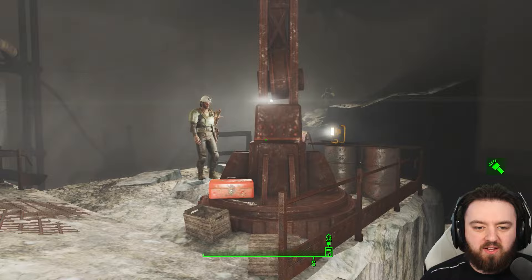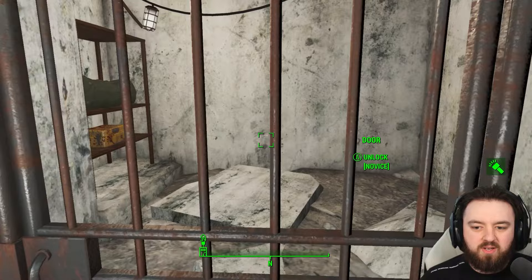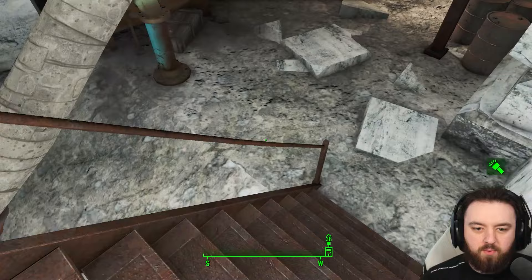Turret control and spotlight control is active from here. As we pass by the raiders, there's a choice - if you go up, there is a little supply room with a trap. You can hop over and get some chems and a wee duffel bag. If you choose to go back, we can go deeper into the bowels of Dunwich.